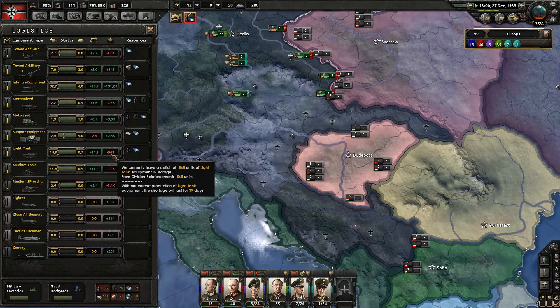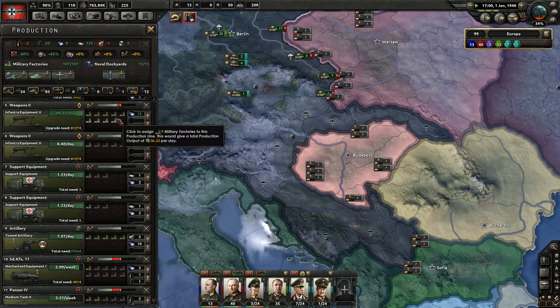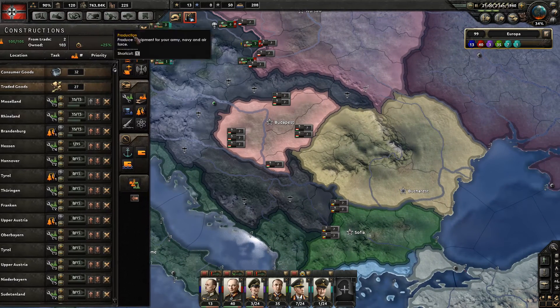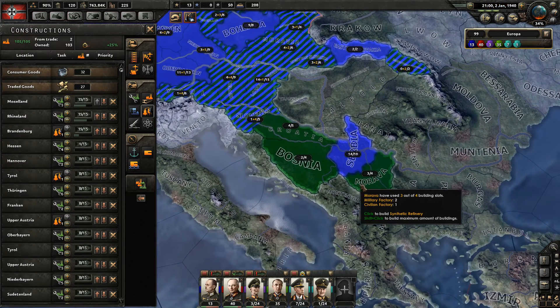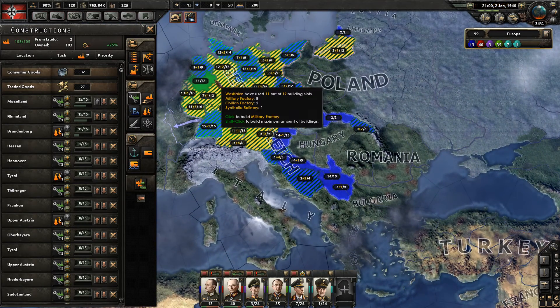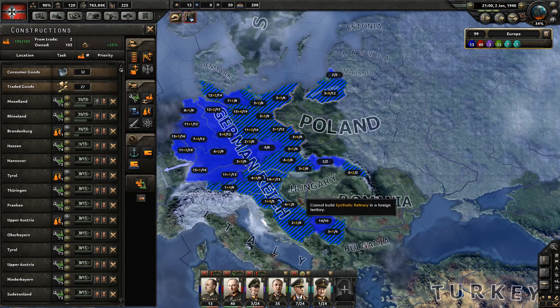We're only 500 units of light tanks short, but we just started deploying units. We haven't really made a dent in our need for medium self-propelled artillery. We also have to trade away our civilian factories — in fact I need to start constructing stuff. I've got a couple of new states, so let's build military factories there and over here as well. That's looking good.